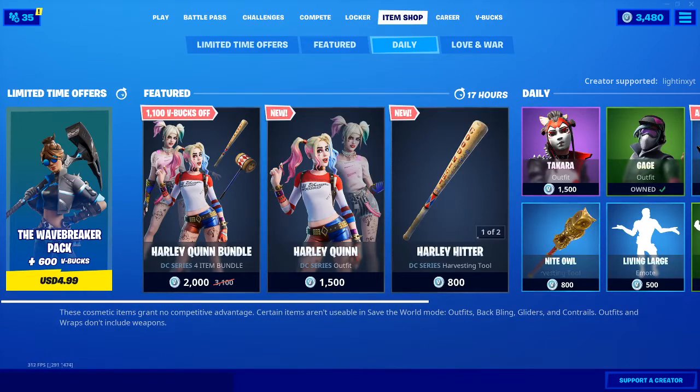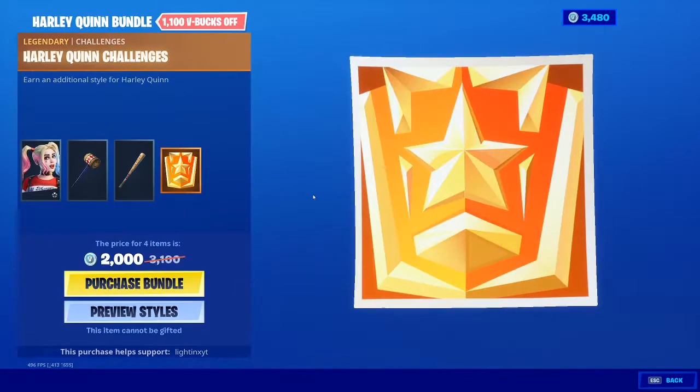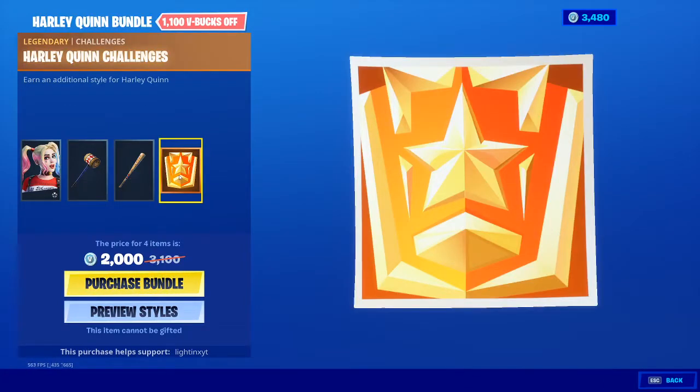Hey guys, it's Lightings and today I'm going to be buying the new Harley Quinn skin. Make sure to use my code LIGHTINGSYT. So we're going to buy the Harley Quinn bundle with the Punchline and Harley Hitter. Let's buy this purchase bundle. Make sure to use my code LIGHTINGSYT.